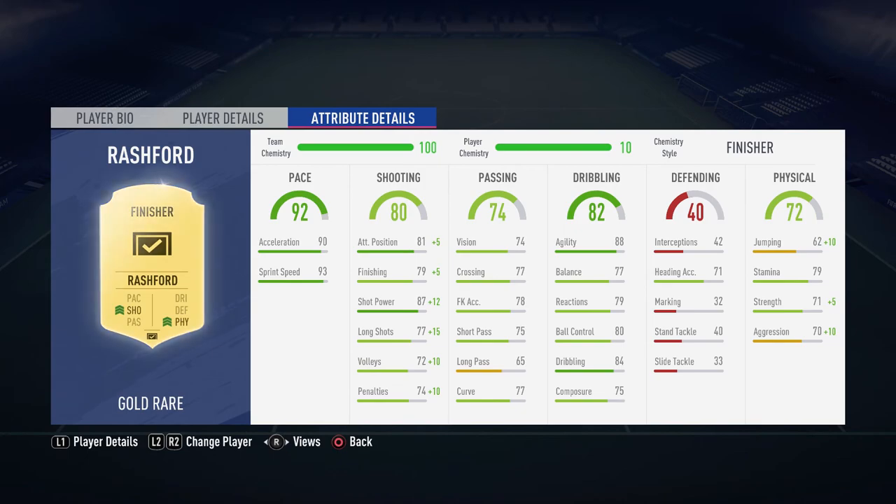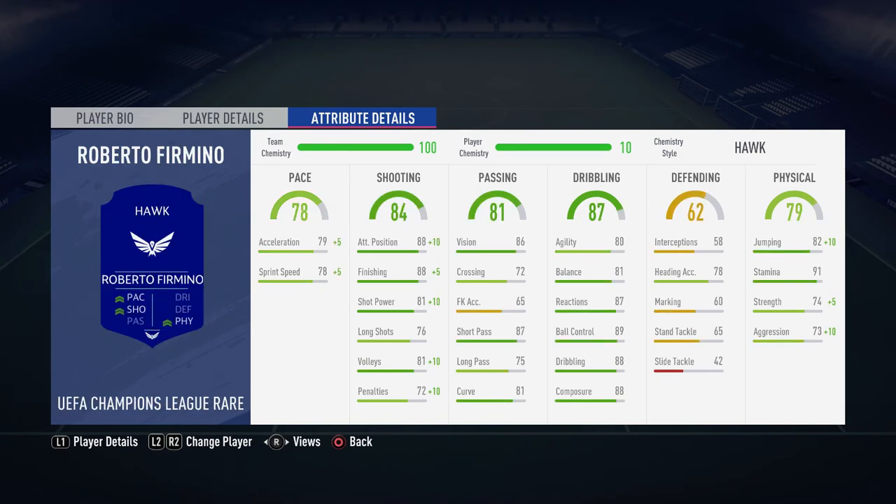Rashford has a Finisher chem style to bump up shooting and physical. Physical goes up to 70 aggression, 71 strength, jumping to 62 — useful for a winger running down the line. Attacking position and finishing both go up, shot power to 87. It mainly bumps the physical which is the main reason for choosing this chem style.